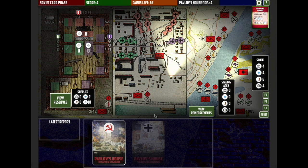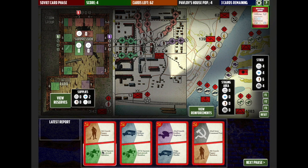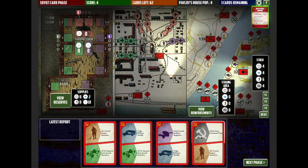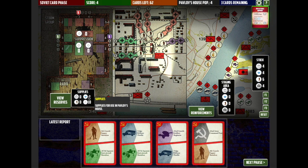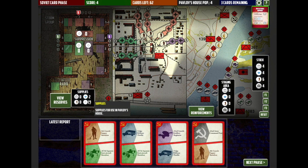So there are four phases of the game. The first phase is the Soviet card phase. If I click on the deck here we can look at the Soviet card deck — the cards allow different actions. One of the things I mentioned earlier is we want to make sure we can feed our troops at the end of each turn. To feed the troops you need to get food from the stock to the staging area and then ship it across the Volga into the supplies. If I click on 62nd Army Command Post, you'll see there's a resupply option.